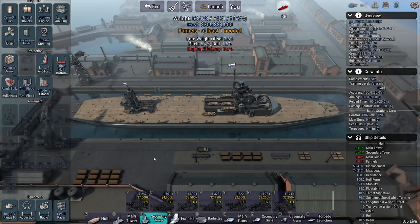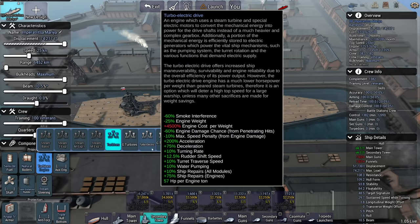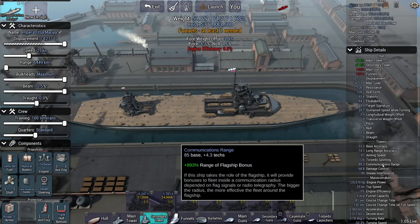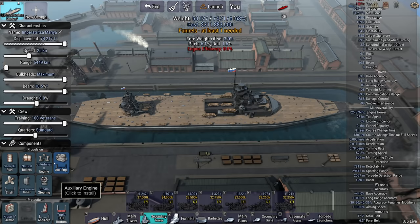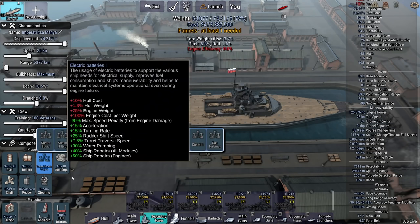I do like fast ships, but if you're going to go with a wider beam a fast ship is not really a good idea, so let's go for 25 knots. Turbo electric drive, diesel, XL — although what's my turning circle? 900 meters. With an unbalanced rudder it's 516, so in that case I don't really need the turbo electric drive.